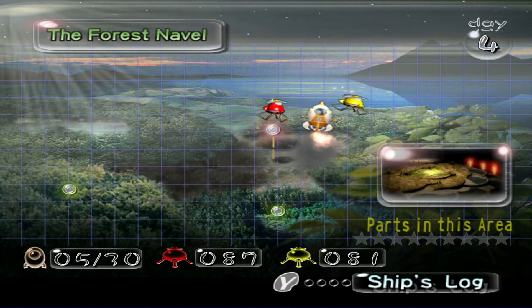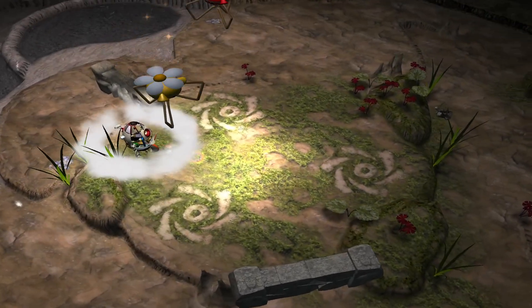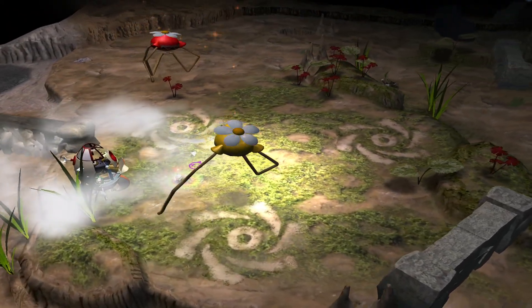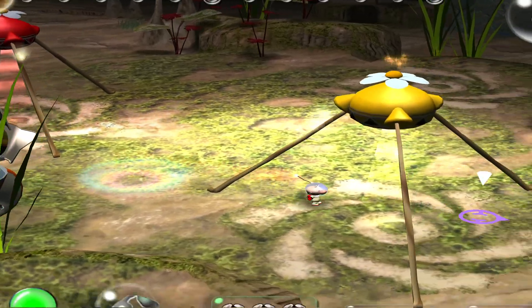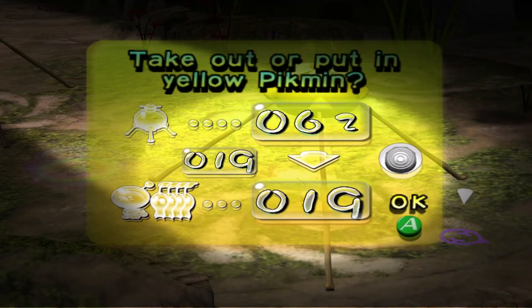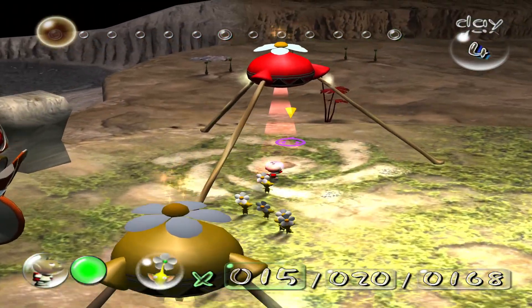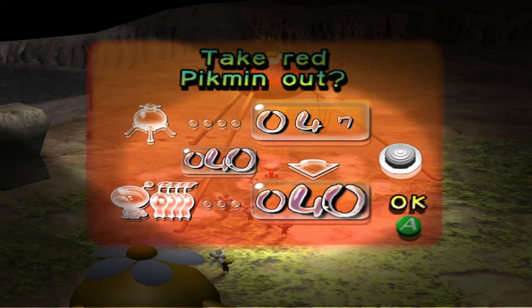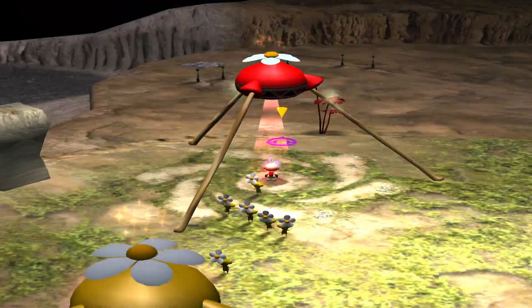Hey guys, it's Dreamer again, here with episode three of our little walkthrough — or playthrough — of Pikmin. I remember watching a video talking about integrity, and if you don't do it then it's just words. Every word, if you don't mean it, it's just a word — that's how language works. It just feels like a very redundant statement. Yes, 75 sounds good.